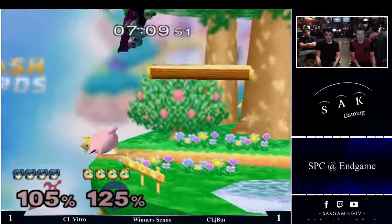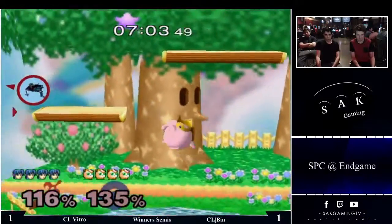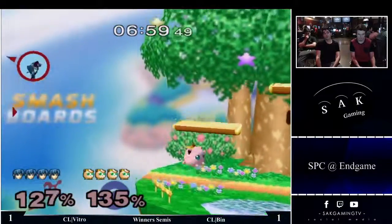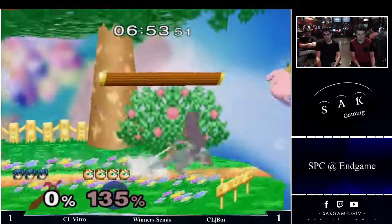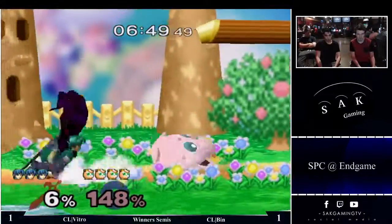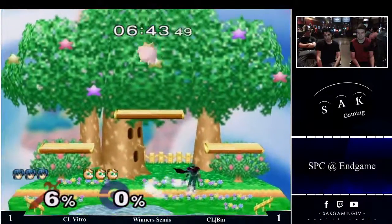Around 125%, I don't think Vitro can get any wavedash forward smashes unless there's away DI on him. It's tough. In my experience at this percent you don't really get anything that good. But sometimes a forward throw, then run up forward smash starts to work when they go super far away. I wonder if he would have survived that if he didn't DI.